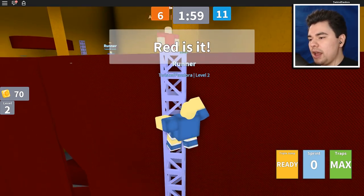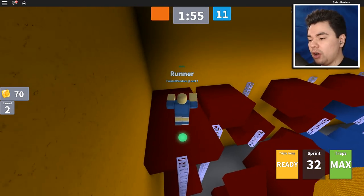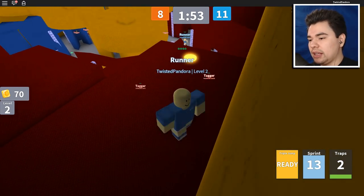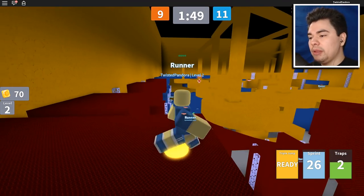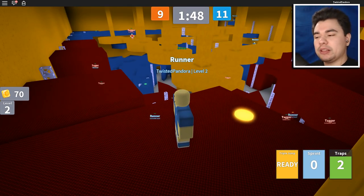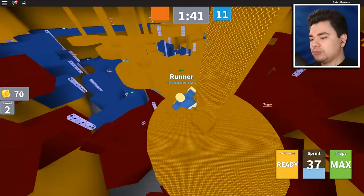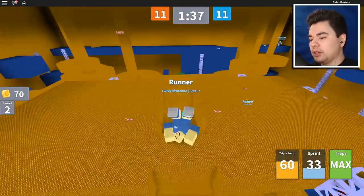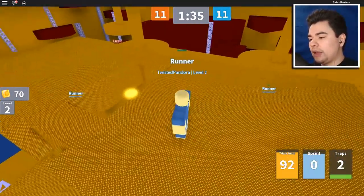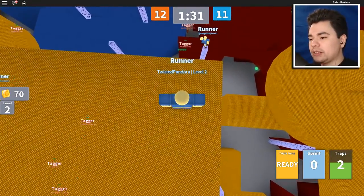They're gonna switch right about now — oh geez, there's the red guy! It's okay. We made it all the way over here and boom — gonna knock those ladders down. Get out of here buddy, you can't come up here. This is my spot. I'm the only runner up here, I'm level two though. Being a runner is actually really easy, although there are a few taggers around. Oh, that knocked down the little ladder — and the tagger that was trying to get me fell down to the bottom.